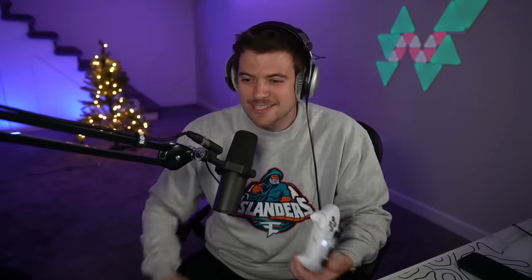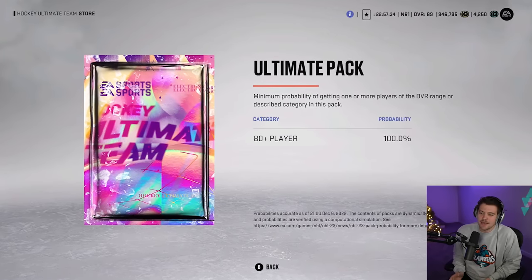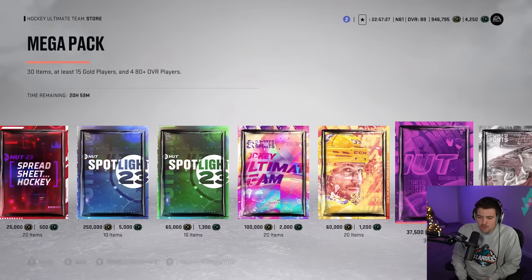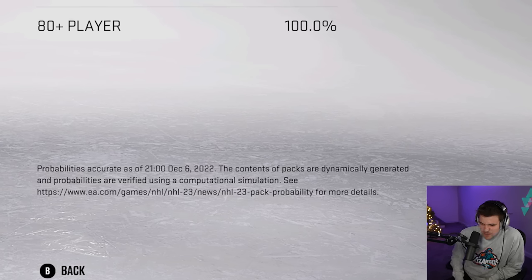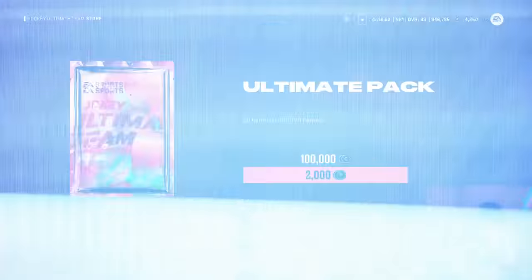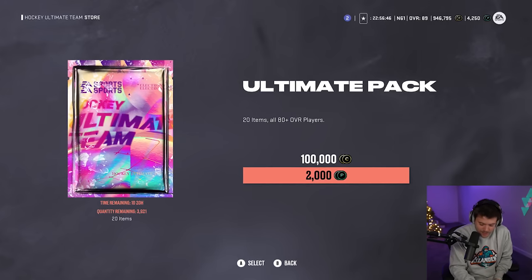This is sickening — it's absolutely sickening. How long can this go on? How many videos? How many streams? How long can EA keep this going? They post the pack odds and it's like a 30% chance of hitting an 86 plus — how many 30% chances are we going to miss? EA did us absolutely dirty on this pack. Every single other pack in the store you can see the odds, but on the ultimate one they just put '80 plus 100%.' Thanks, EA. The contents of packs are dynamically generated and probabilities are verified using a computational simulation. Have you watched my videos, EA? There's no shot these are verified.